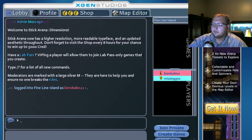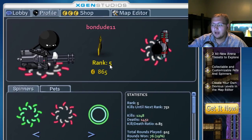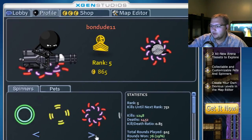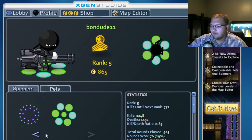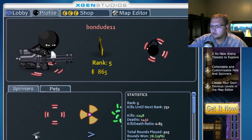I'm going to find myself. A little bit of a tour — this is a chat thing. A lot of stuff goes on here, stay out of it. Or used to, at least. Profile — I'm ranked number five, because I used to play quite a bit. I don't have the premium pass, which I may get at some point. I have all of these different spinners; I usually stick with my normal ones.